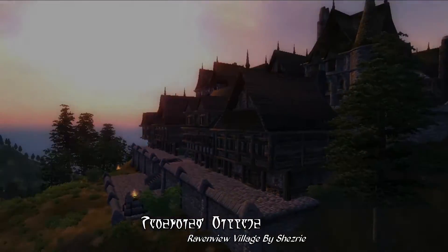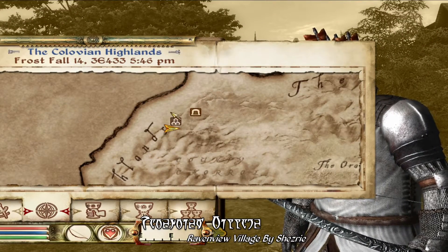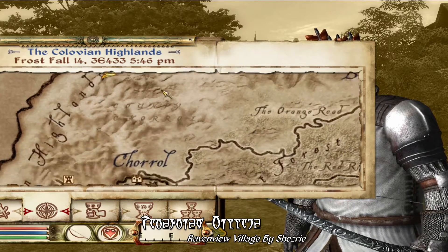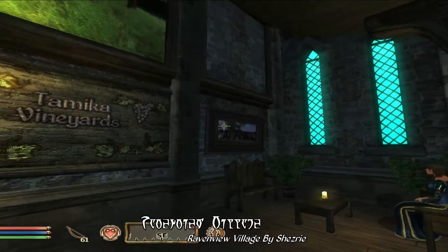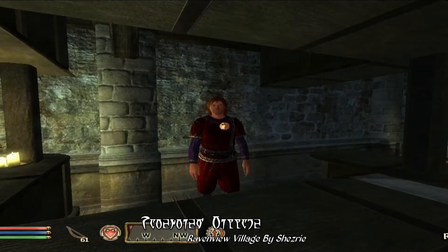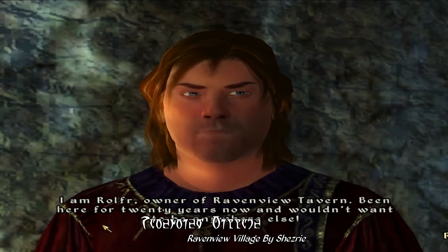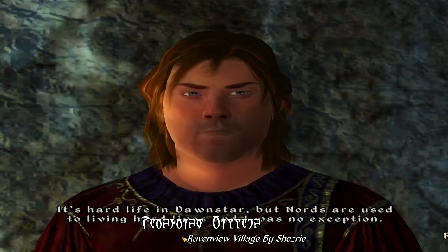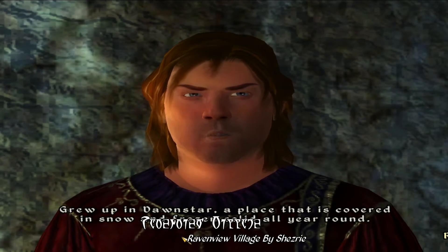You can see Ravenview Village on the map here, and like I said before, it's a bit isolated. The nearest city is Chorrol to the south, but it's a bit of a hike. Thankfully, a map marker is included for fast travel. There's a number of services here in town, most notable being the tavern. One of the nice things to note about some of these towns is that they do carry a bit of unique dialogue. Here in Ravenview, most of the citizens have at least a few lines of unique dialogue and can tell you a bit about themselves and the city at large.